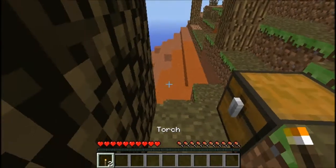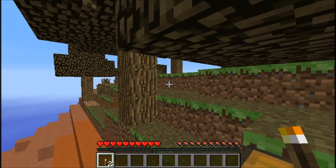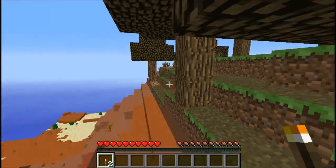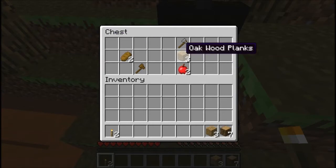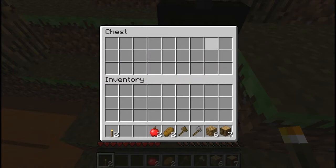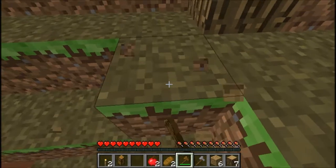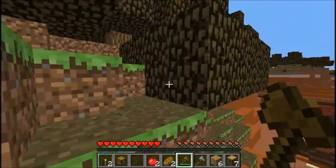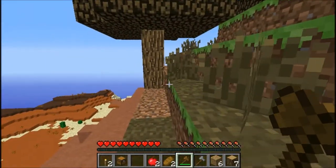Hello Minecraftazzoids, this is Elrusha coming at you from 13w36b. That's the snapshot we're on and we are in a mesa. We are going to be doing a test series to see if I can manage to record on the new snapshot, and if I can, I'm going to start recording again and that'll be awesome. We are in a mesa — it is gorgeous, but it lacks certain things like food.